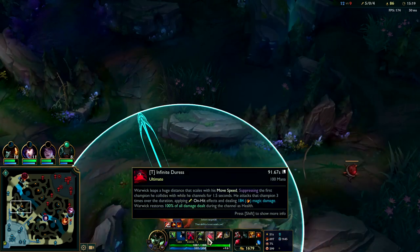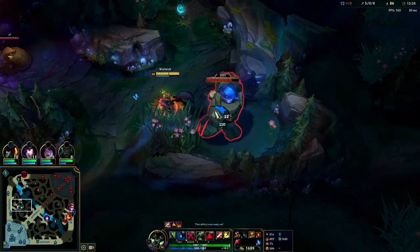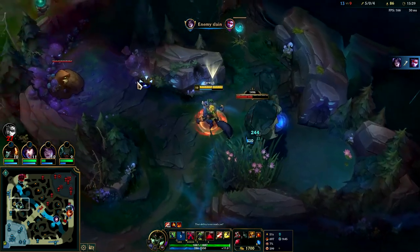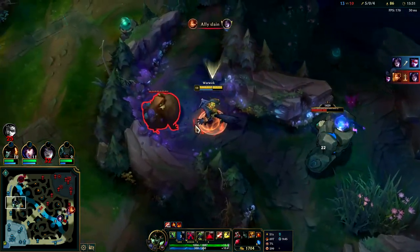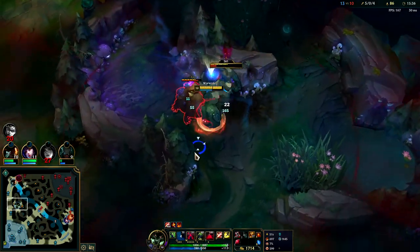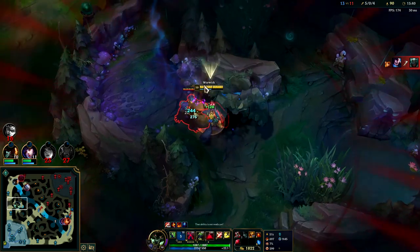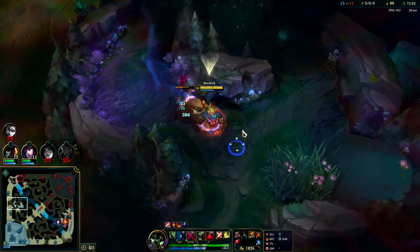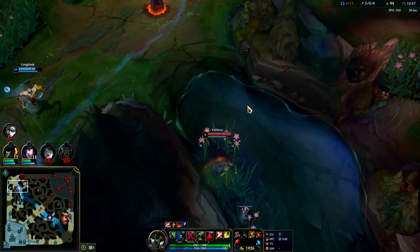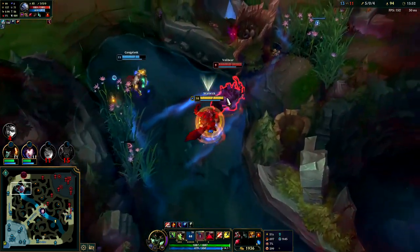Titanic plays extremely well with Warwick's Q, W, R, and Lethal Tempo. Titanic is an on-hit effect - your R applies on-hit effects 3 times, Q applies at once and is also an auto attack resetter, so auto-Q works perfectly. W is an attack speed steroid and Lethal Tempo is an attack speed steroid - that's why you almost always see Warwick build Titanic. If he doesn't, it means he's giga-far behind or not very confident. When you're super far behind it often doesn't make sense to build it because you die too fast; it's more of an item for when you're ahead or neutral.